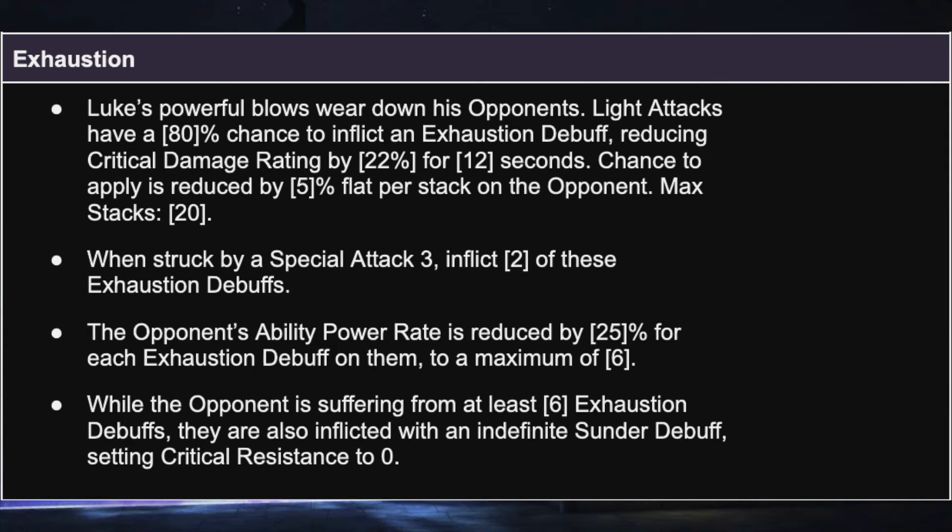A new ability: while the opponent is suffering from at least 6 exhaustion debuffs, they are also inflicted with an indefinite Sunder debuff setting crit resist to 0. This is another unique debuff, so you instantly get a 30% attack rating boost, and you are going to start critting against opponents like Doom. Luke doesn't have a naturally high crit rate — he's an old-school large body type champion — but he does have pretty good crit damage multiplier, and when he Sunders the opponent, you're going to see some big yellow numbers. Very satisfying to land those against Dr. Doom.